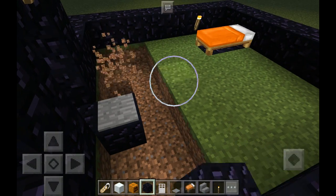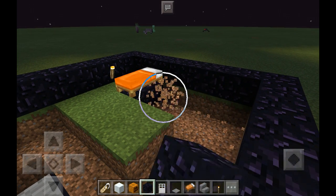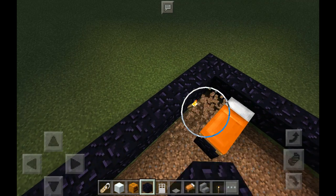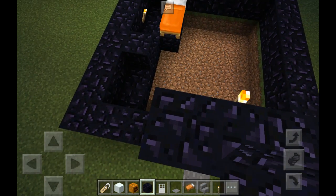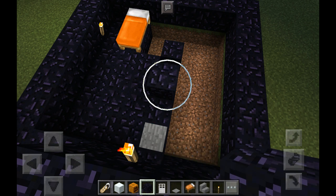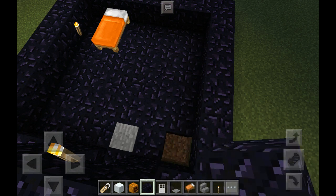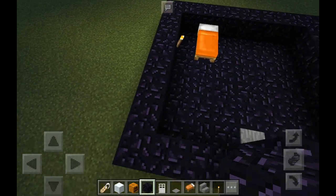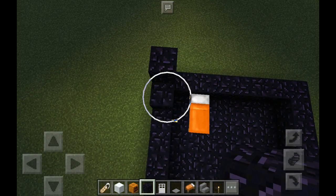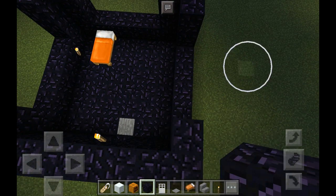You guys can obviously see where I'm placing my fingers because of the circle that shows up. The circle is where I put my finger — pretty much my thumb and index. I use my index more to build and my thumb to break blocks; I just hold it down and it's easy.